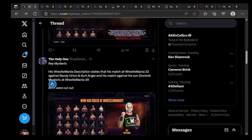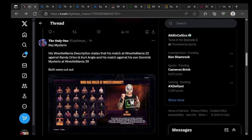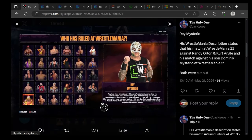Rey Mysterio's resume description states his match at WrestleMania 22 against Randy Orton and Carlito, and his match against his son Dominic at WrestleMania 39, were both cut. Rey has done almost everything — competing for cruiserweight and United States titles, capturing the world championship at WrestleMania 22. Last year he teamed with and competed against his son Dominic, earning the victory at WrestleMania 39. He's brought lucha libre to the masses at every single WrestleMania event.